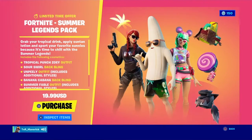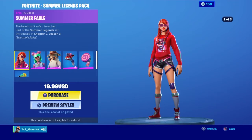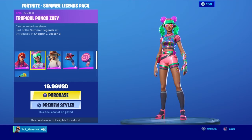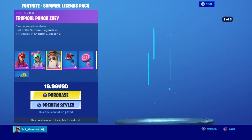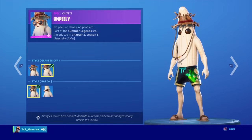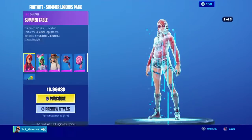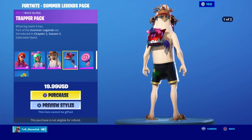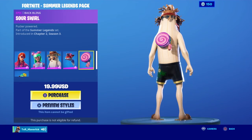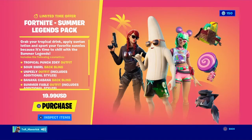And the new pack is now out, the Summer Legends pack. You have Summer Fable, then we have Tropical Punch Zoe, and then we have Unpeely. Also has a Glasses All-Fedded style, and then a Hat All-Fedded style. Looks kinda weird. Then we have the Chopper pack, and then the Sour Swirl, as well as Banana Cabana. That's a new pack. It's actually not bad.